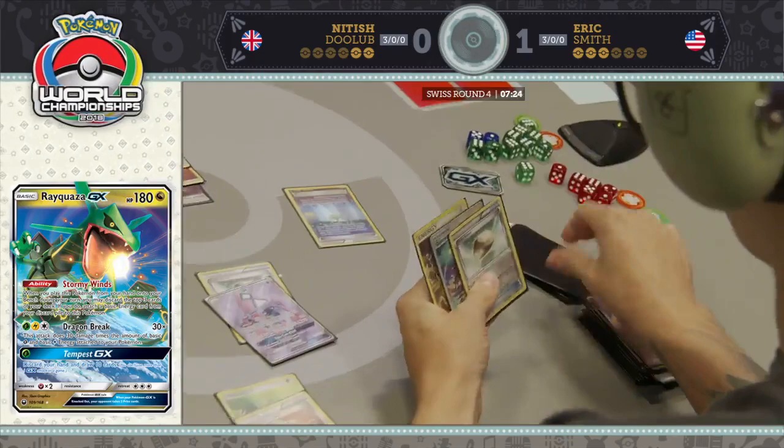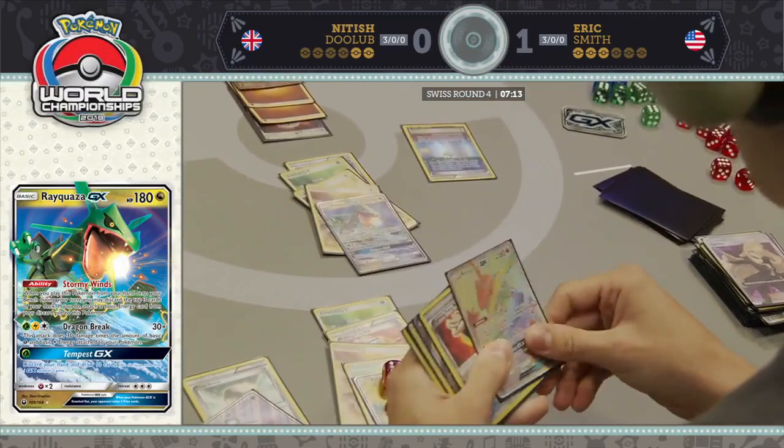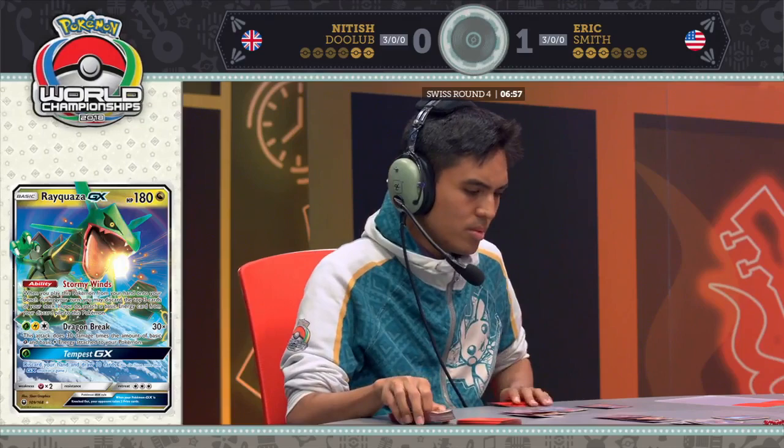He does have the energy he needs, so he's going to be able to knock out this Buzzwole. He plays an additional benched Pokemon — no, he doesn't. I don't think that particularly matters, because if your opponent has Guzma they can knock out your Rayquaza with 30 HP left anyway. True — if they can play a Guzma or a Field Blower, you already lose.